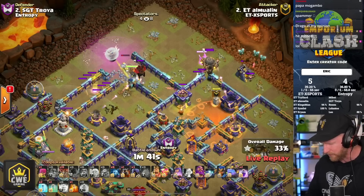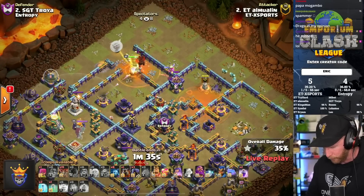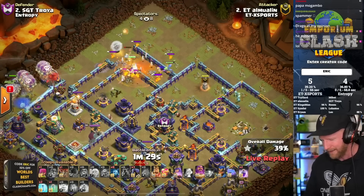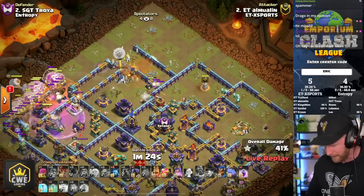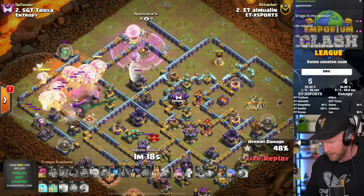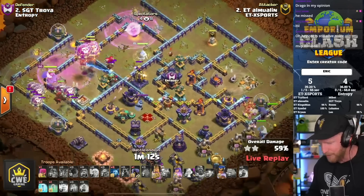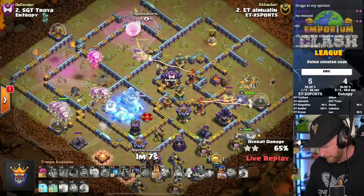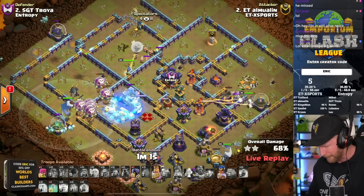He gets the scattershot down, the unicorn's still alive. He used that blimp to sail into the compartment on the right flank of the Queen, forcing her off to the left. The baby dragon does great work, taking the archer and then turning to assist cleaning up the pups. Still at good HP, doing fantastic work alongside the Queen - it even absorbs a black air bomb as it moves into a higher threat area. As he moves into the core, the Queen tags out the sweeper and picks up the Monolith.